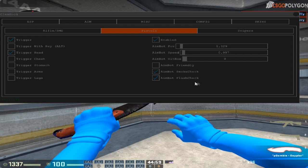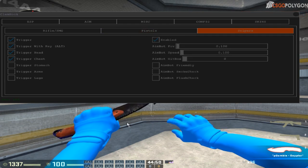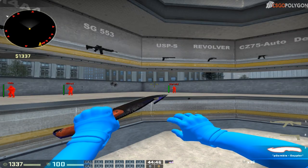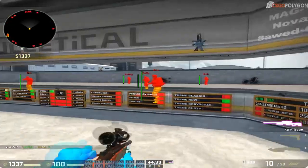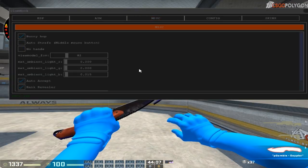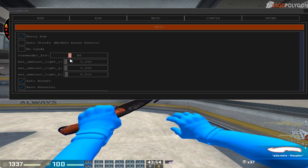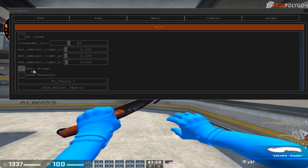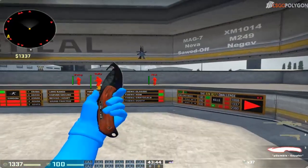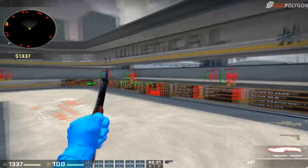That's a pretty dope feature. Of course we have sniper rifles too — it's all the same, you can use aimbot on sniper rifles, but I always aim myself. I have my trigger bot set to Alt so it doesn't shoot when I don't want it to. Then you have the misc tab where you can enable bunnyhop and auto-strafe and stuff like that — pretty simple, same as on every good cheat. You can set your FOV — mine is around 80. You also have auto-accept and rank revealer, so you always accept games. You can show bullet impacts and it also spoofs SV cheats.